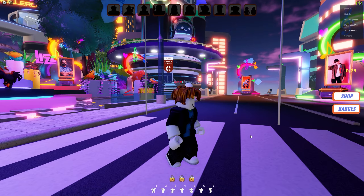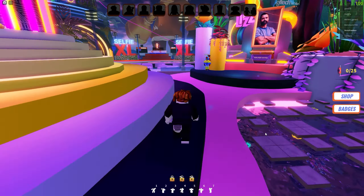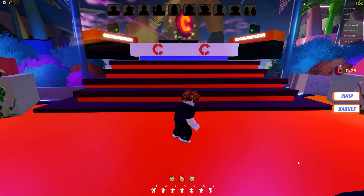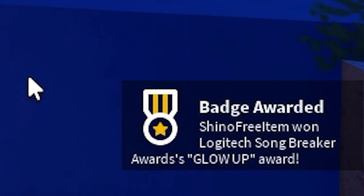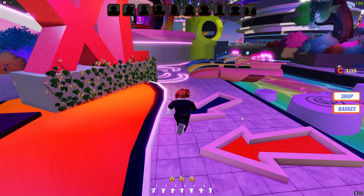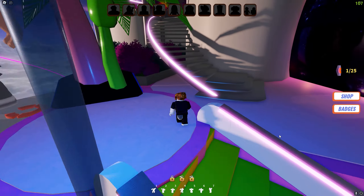Once you load in, you wanna go where I go here. We are looking for the selfie section of the map. We just need to stand on the stage here and wait about 5 seconds. Once they take our photo, we will get the first free item badge. Next, follow where I go here and up these stairs just beside the selfie area — keep following the stairs up!